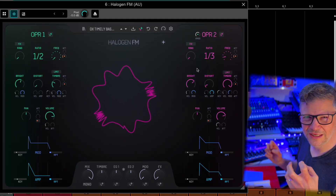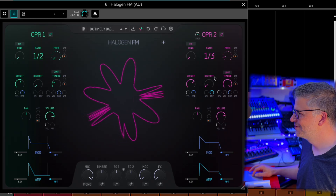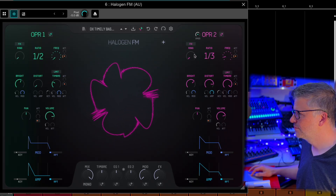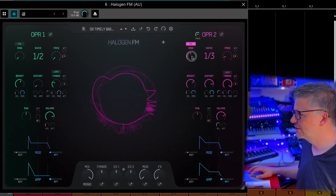It's easy to make these really aggressive sounds — and that's a cool part about FM. You can also have the ring and a quick swing.